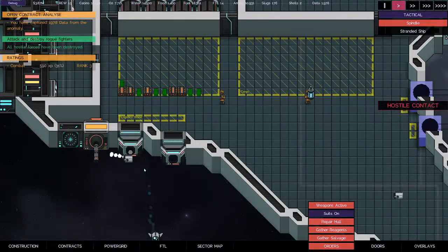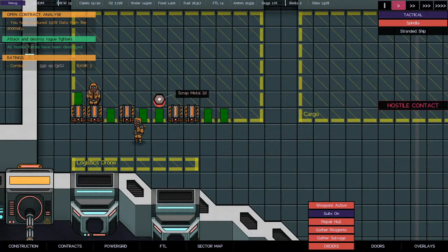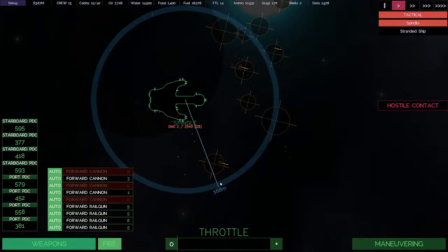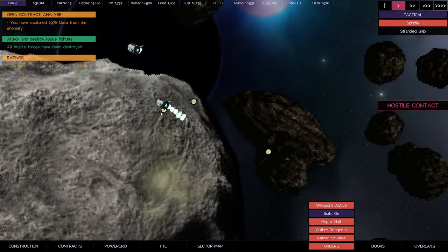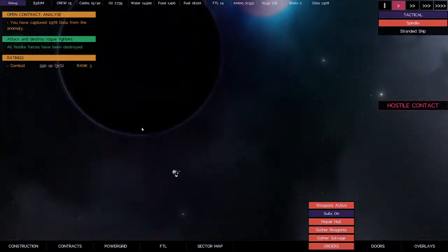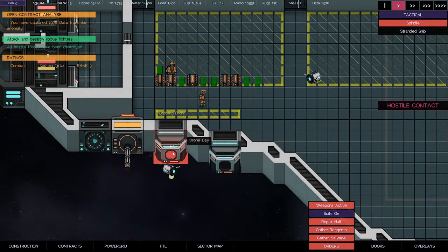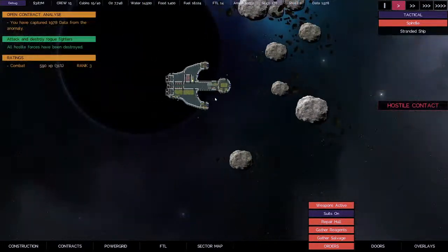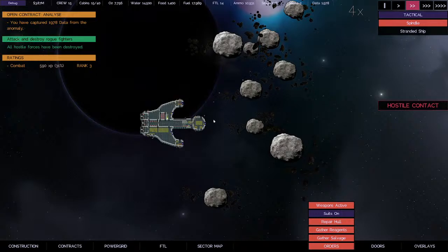Let's see what they're actually bringing in. The scrap metal is gray — they just picked up some scrap metal from the ships we destroyed. Precious ore is a different color. We just have to be close to some scrap. Let's make this go faster. Sector map — jump back to the shipyard. We may just buy a furnace to smelt the stuff to get some more money.